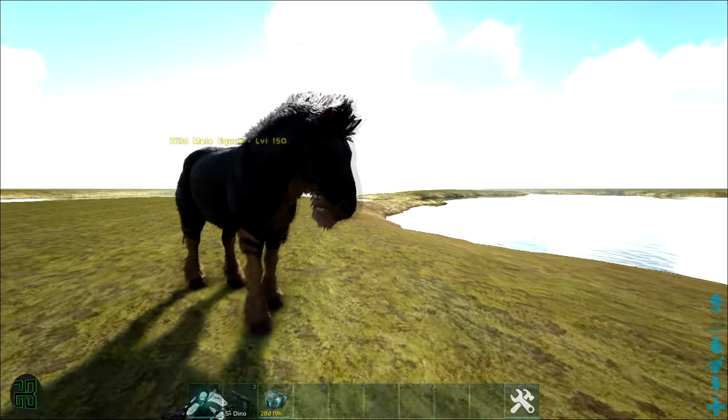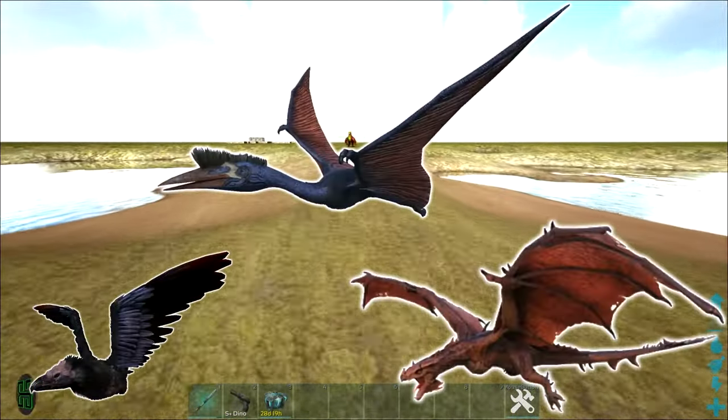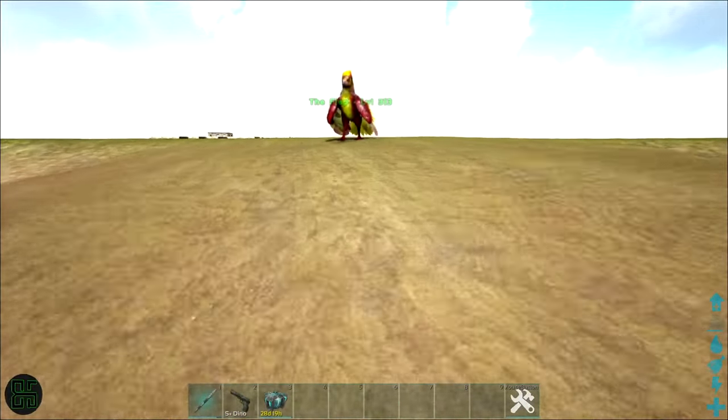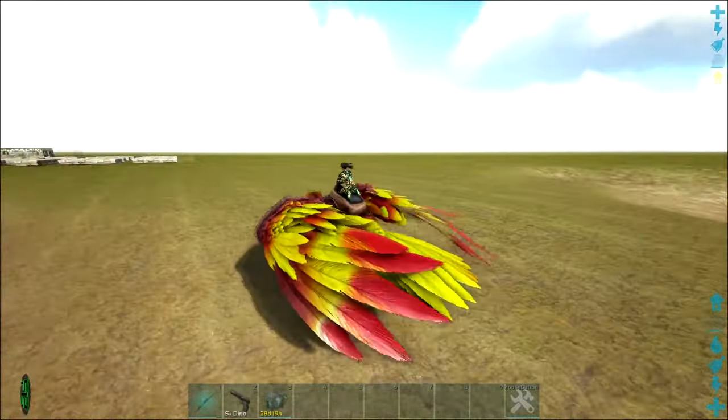Luckily, the Equus is a relatively small creature, meaning it can be carried by most fliers. The Argy, Quetzal, and Wyverns are all capable of picking up and carrying the Equus. Using a set of ghillie armor will also make this easier, because if you aren't fast enough, you will spook the Equus and it will run away.